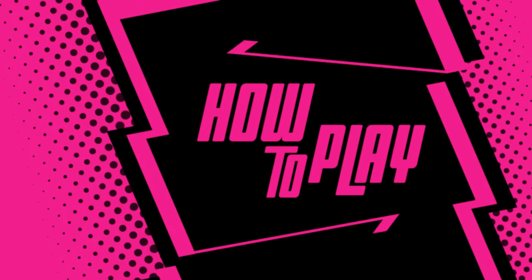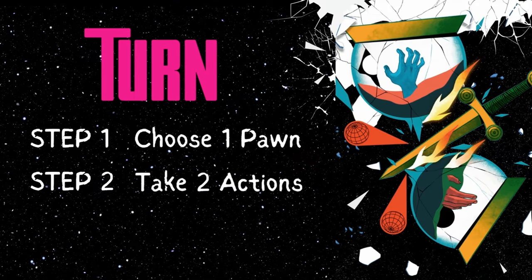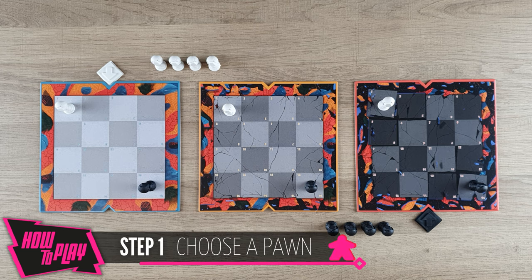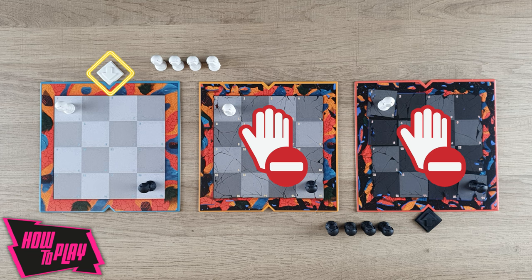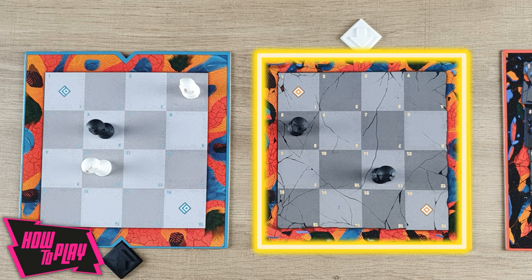Now let's have a look at how to play the game. Starting with the first player, both players will take turns until one of them wins the game. On your turn, you must perform the following steps in order. During the first step, choose one of your own copies to take actions. Make sure it's in the era where your focus token is currently located, since it is not possible to use pawns from the other boards. If, at the beginning of your turn, your focus token is in an era where you have no pawns, you will lose your actions.